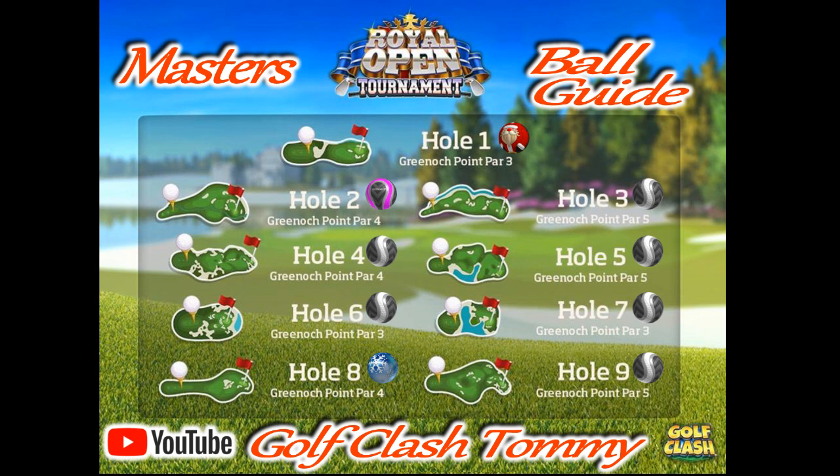Hole number two: Berserker all day and every day to be able to reach for the green if we get wind for it. If we get headwind we won't be able to reach the green, so it could be a Kingmaker instead. For holes three, four, five, six, and seven we're going to have a Kingmaker.